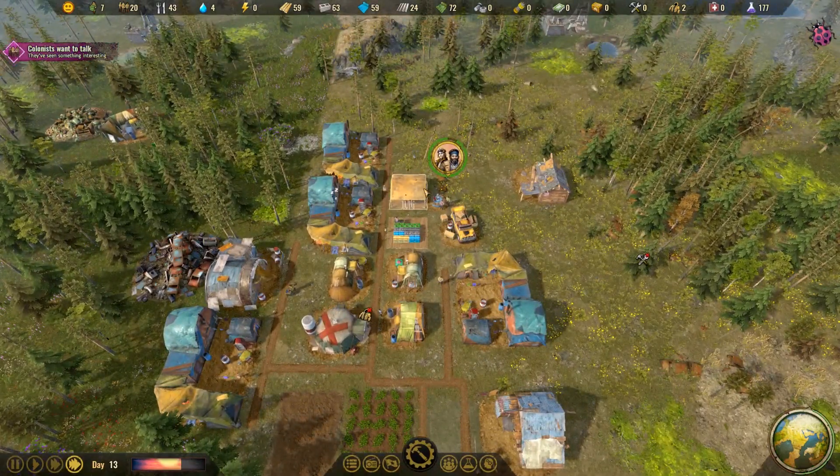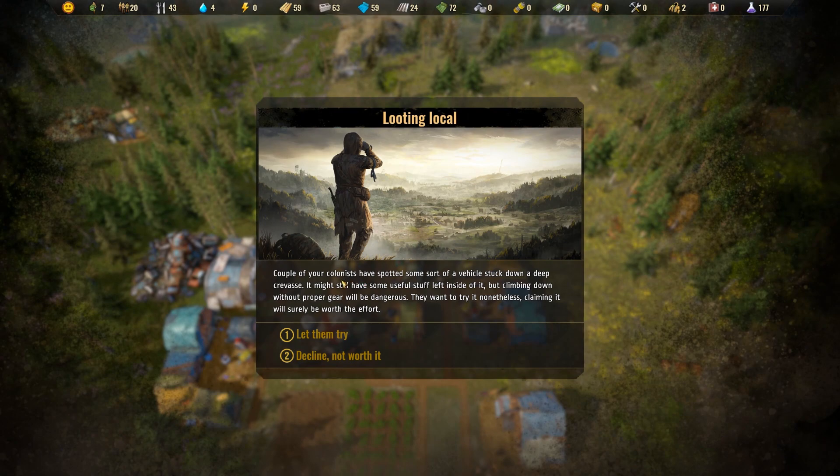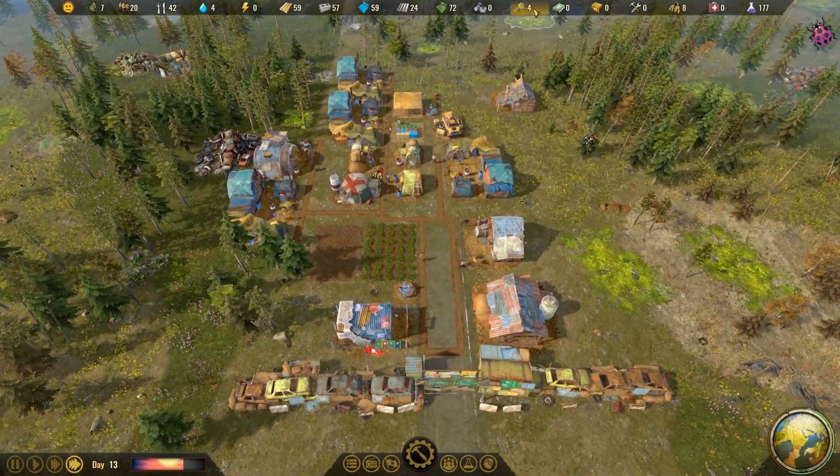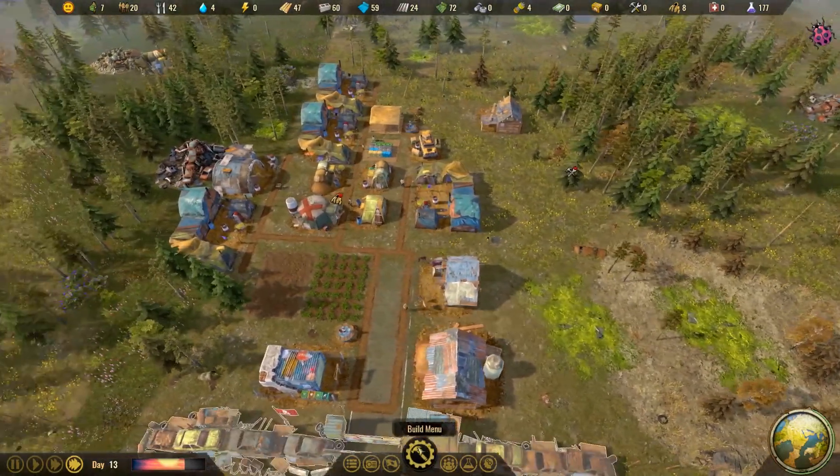They've seen something — a couple of colonists have spotted some sort of vehicle stuck down in a deep crevice. It may have still had some useful stuff left inside. Coming down without proper gear is dangerous. They want to try, and the last claim will be sure. Let them try — clothing and four components. That means we can actually build some sort of power.